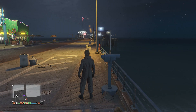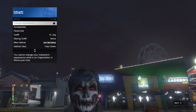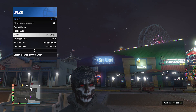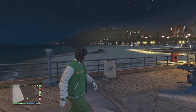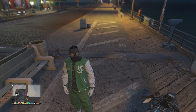Go ahead and run past the telescope like this, hit right on the d-pad. You will see that your character glitches where the mask does come off. Now pull up your interaction menu, scroll down to style, click on style, scroll down to your outfits, and go ahead and select the outfit we just saved at the clothing store with the green joggers. After you equip the outfit, put away your interaction menu and walk away from the telescope. You should see that the mask does transfer over to your outfit, just like this.